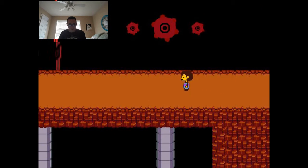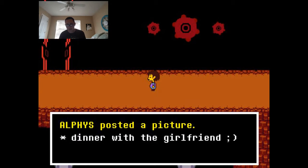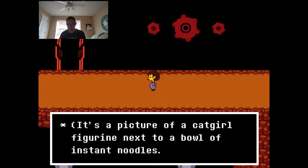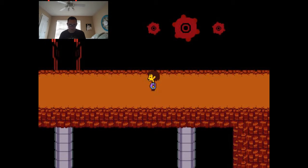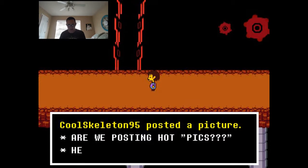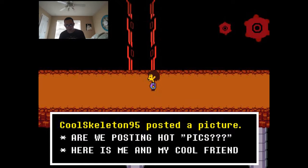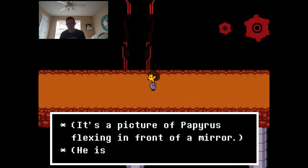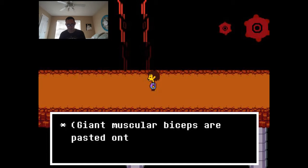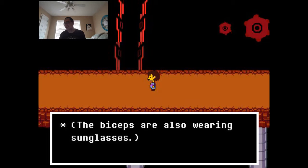There are more electronic lights. Alphys posted a picture — 'Dinner with the girlfriend.' It's a picture of a cat girl figurine next to a bowl of instant noodles. Aw, poor thing. CoolSkeleton95 posted: 'Are we posting hot pics? Here is me and my cool friend.' It's a picture of Papyrus flexing in front of a mirror wearing sunglasses, with giant muscular biceps pasted onto his arms — and the biceps are also wearing sunglasses. Oh, Papyrus.